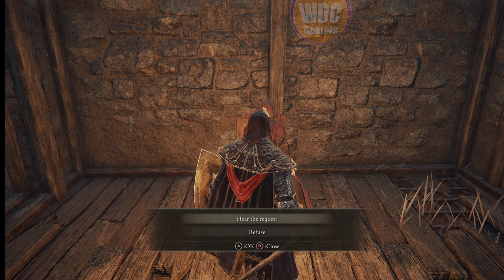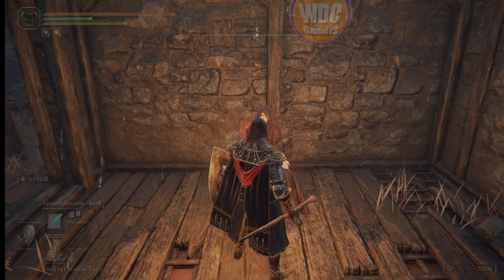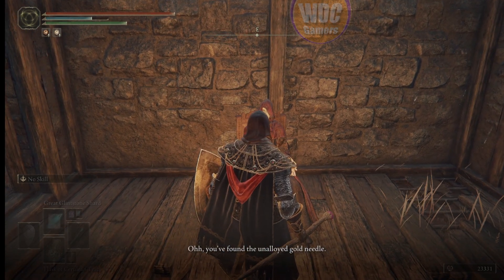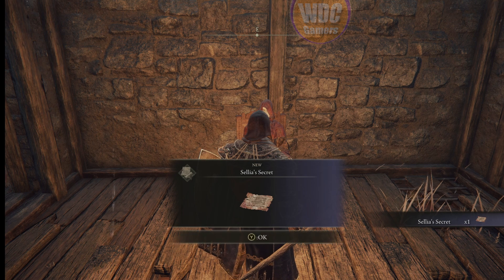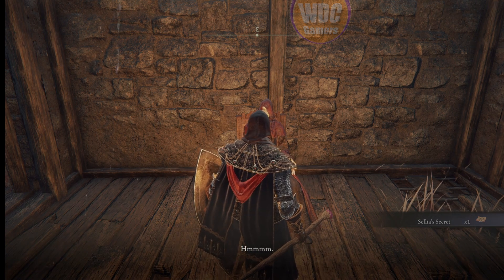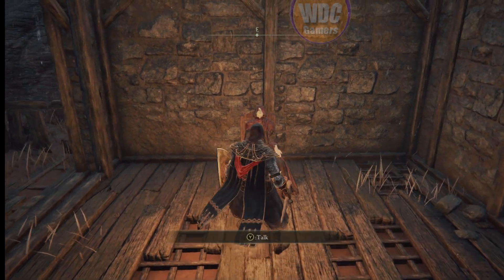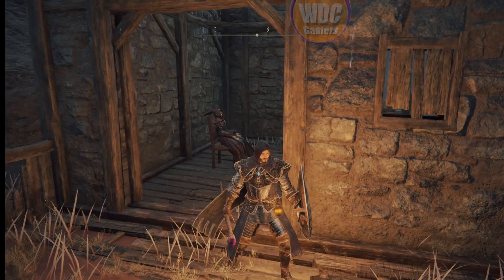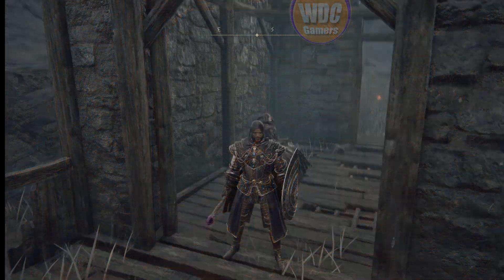We didn't have the item before — his request was asking for it to help Millicent; she's been poisoned. He tells you to go find it, so we'd go fight the boss. We'll get Caelia's secret. In this particular case you either reset or go rest at a grace — I'm going to reset.